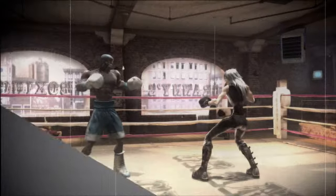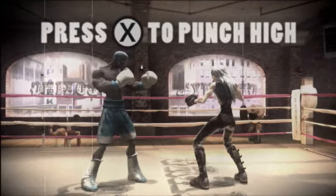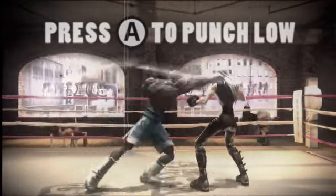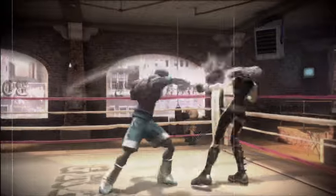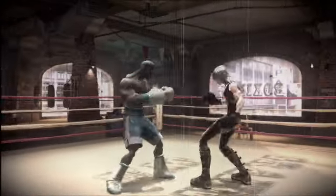Light attacks are your standard attack in the world of Facebreaker. You can jab high or you can jab low. Want to hit someone in the face? You're going to want to jab high. You can't get by using just light attacks though.